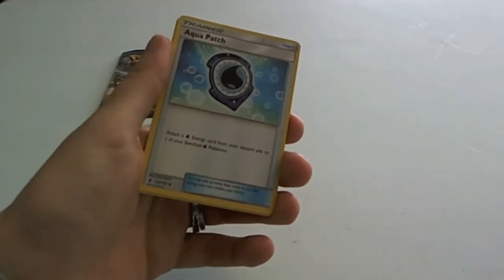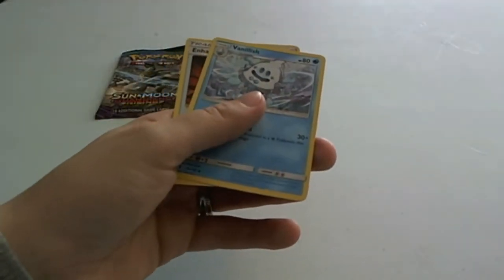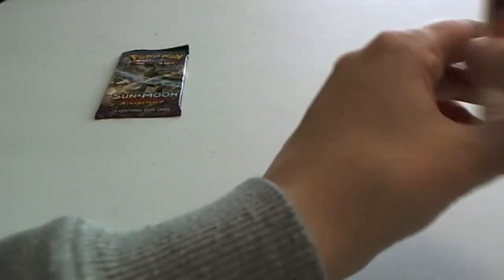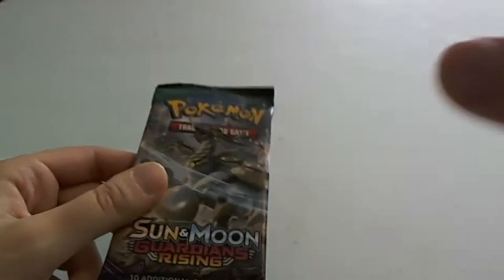Aqua Patch. My little stack here is tipping over — fix that. Vanillish. And Enhanced Hammer. Alright, the last pack you guys. We've got two good hits so far. I am just so happy about that.